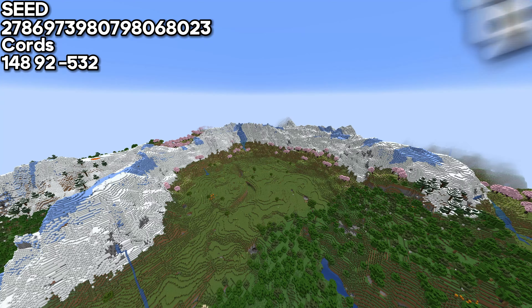Now if you are a speedrunner and want to speedrun, this is the seed for you. This speedrun seed has absolutely everything you want — if you just mine down at spawn, you will literally get straight to the stronghold portal, and if you make an Ender portal you'll go straight to the Nether fortress, making the whole speedrunning process a lot faster.